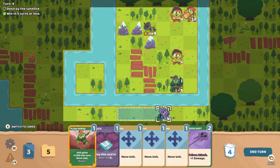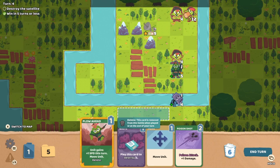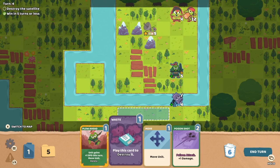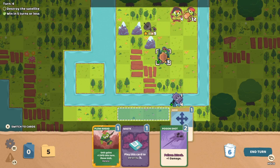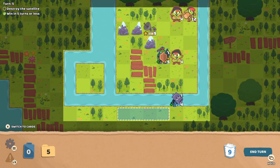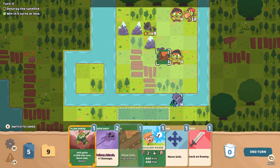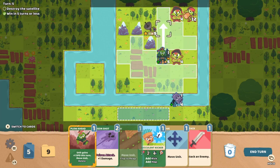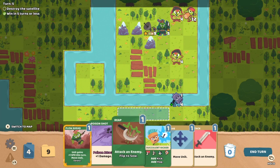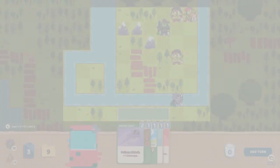We'll replay Spetunia. I think we should just move our Thistle and do a normal attack — should be enough. This guy's going to be able to reach us, unfortunately. Let's move into the forest — that'll give us a defensive bonus. We've got to start chewing through these enemies, otherwise we'll never get to the satellite. This is turn five, so we need to win on this turn. Let's use this to move Thistle over to the satellite — then that becomes an attack, and we'll use our free attack to take out the satellite and we win. Nice.